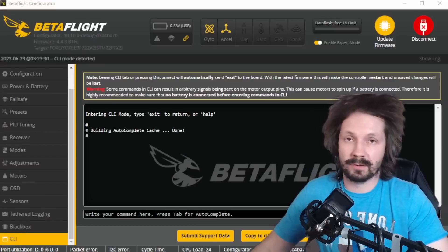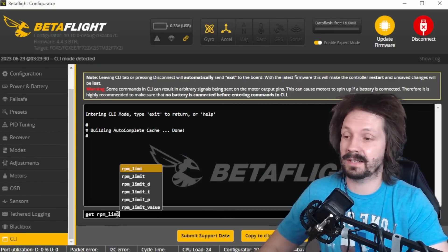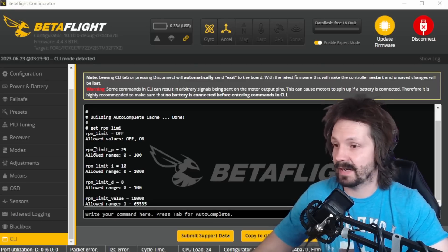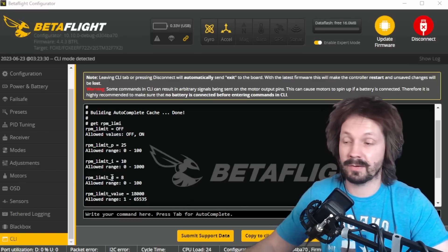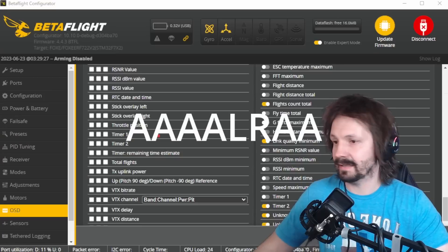If you don't want to use the OSD menu, all of these settings are available in CLI - just type 'get rpm_limit' and they're all listed. You can even find extras like RPM limit P, I, and D values, which you really don't have to touch. You can also type 'get' or 'set motor_kv'. The RPM limiter algorithm may be updated in the future - Strict guys are already using a much more advanced version that even has a limiter for how fast motors can ramp up together.